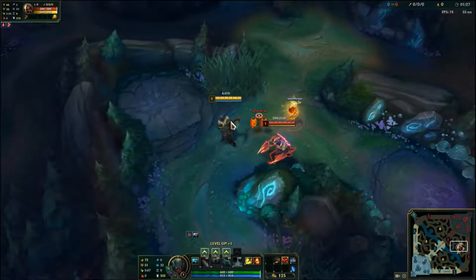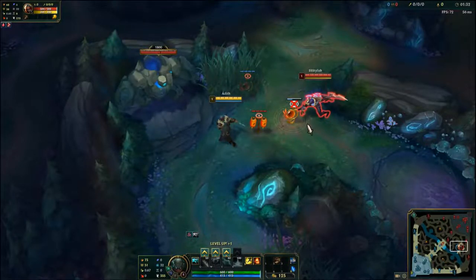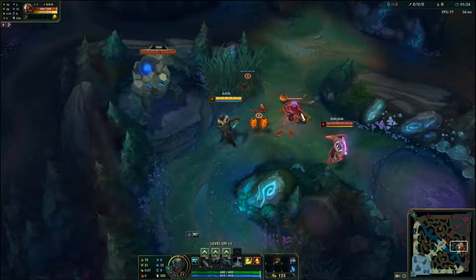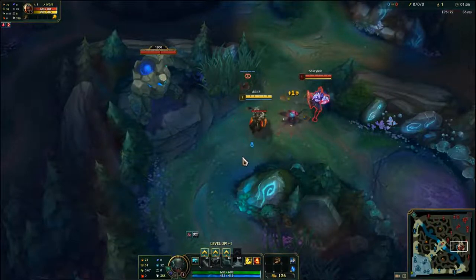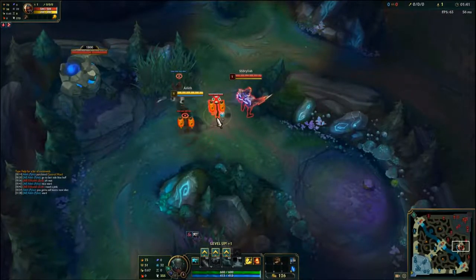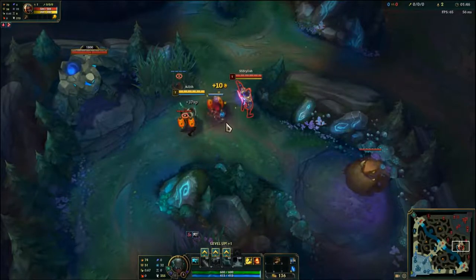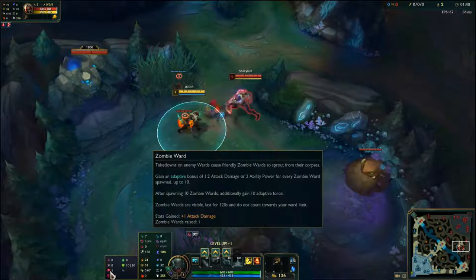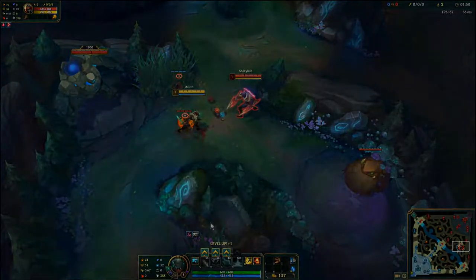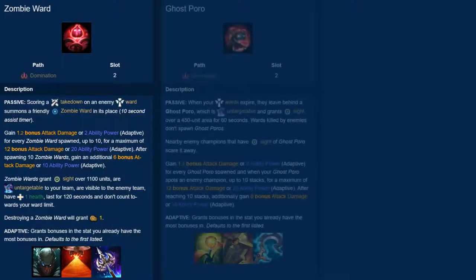This is a very useful rune for champions that take sweepers or build Umbral Glaive, such as Pyke. This rune gains more and more value as you go up in rank, as in lower MMRs wards are rarely placed in typical spots, so it's less likely that you'd run into one while sweeping. Even in mid-platinum elo, it isn't often that anyone clears 10 or more wards in a game, so if you aren't finding much success finding wards, switching to Ghost Poro is totally fine as a support. Overall, if you often clear many wards in a game or just want to be able to contest vision around Dragon and Baron, then Zombie Ward could be a strong choice.